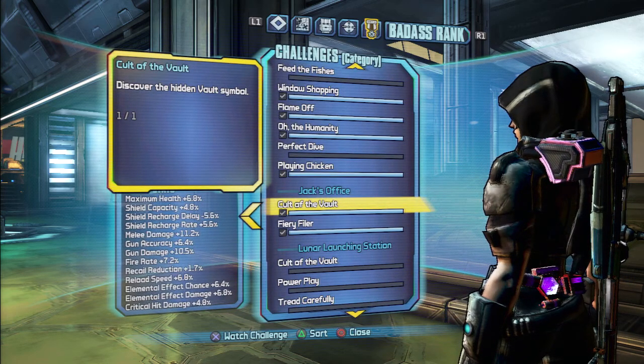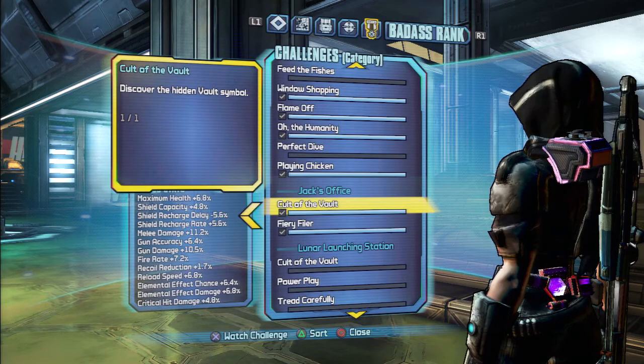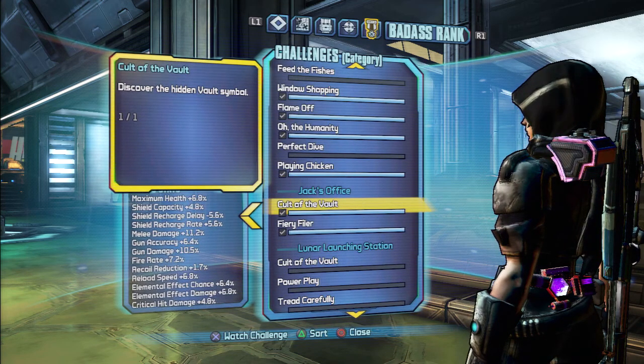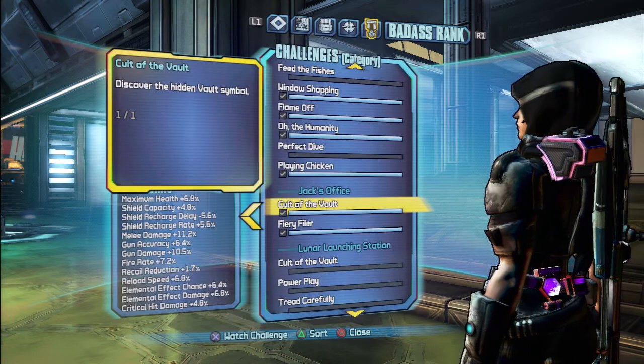What's up everybody, it's DudaSor and me, aka TheSellingFox. In this video, I'm going to show you all three sounds for Jack. Jack's box is the vault symbol and fire is very fireless.